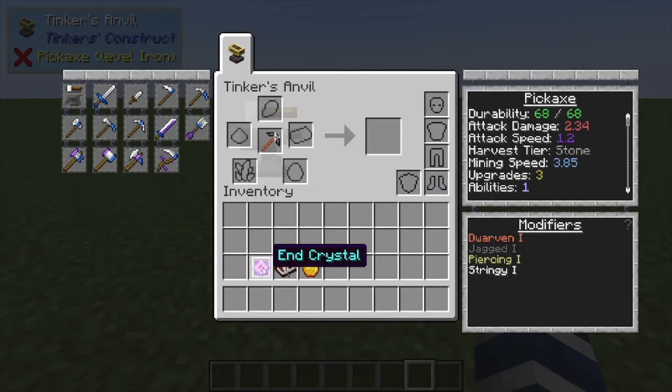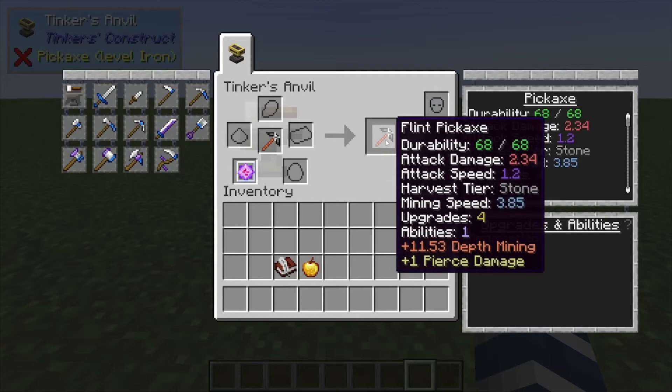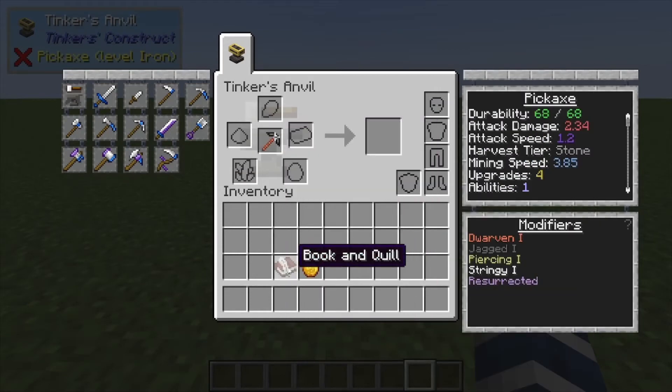The first one is an End Crystal — you put the End Crystal in here and it gives you one upgrade slot. Pretty straightforward. Next we're moving on to the Book and Quill.